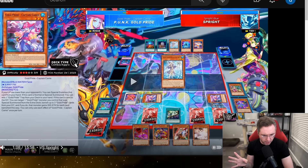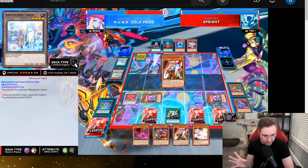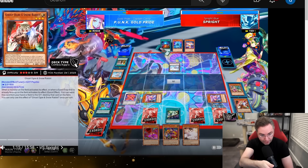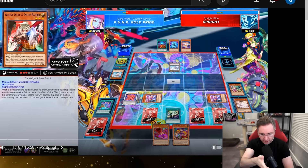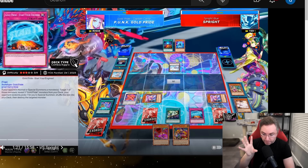We're going to be searching for the Rite of Aramesir, summoning a token, setting up Fateful Adventure, and popping it with the Ogre — which you search for with the core combo. That actually is part of your combo. We Foolish the Angler, and then we drew Ash off of the continuous spell randomly — and we're going to get into the Gold Pride play soon.